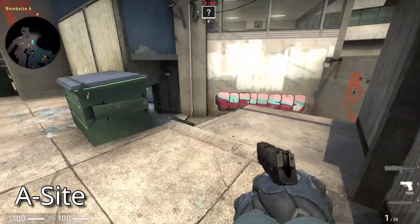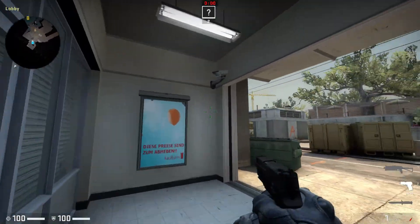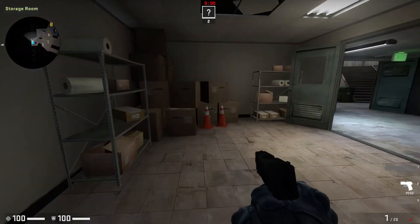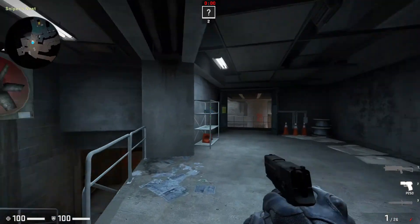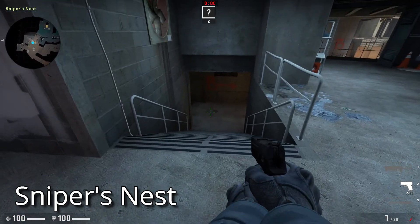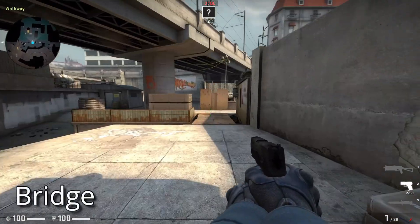Now let's move to the B site. This is the storage room. And if we take this path, it will take us back to the A site and the bank. This is the sniper's nest. And this way will take us to the B site. This is the bridge here.